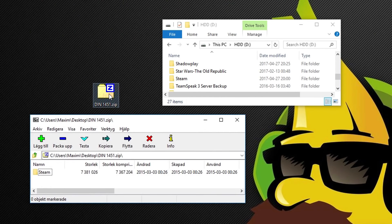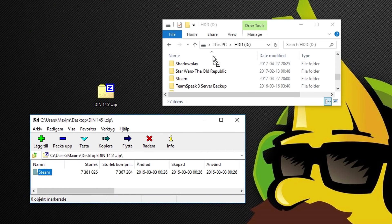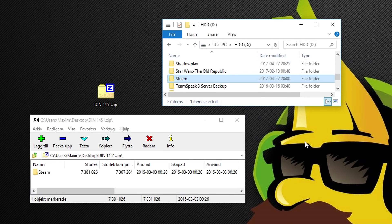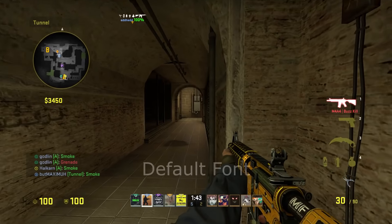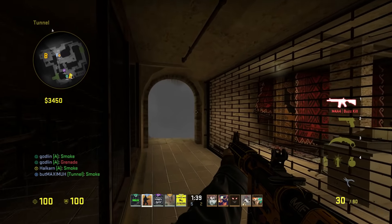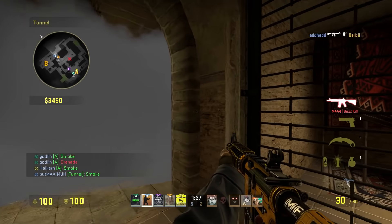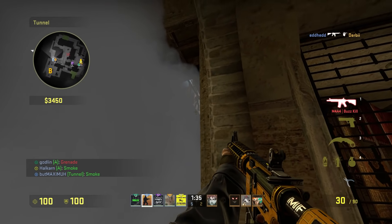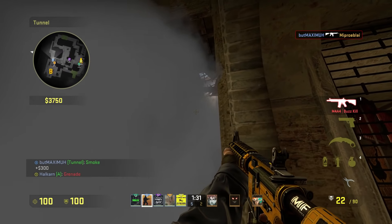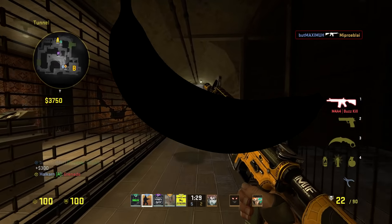To install a font for CSGO is really easy. All you do is replace the Steam folder with the Steam folder inside the compressed file that you downloaded. I'll provide a download link to all the fonts in the video so you can get some ideas of which one you would like to use in-game. Let me know which font you're currently using or if you're using the default one. I'll see you guys in the next video — go bananas.